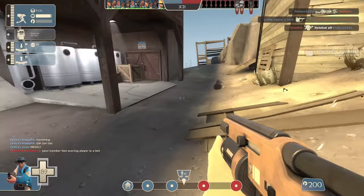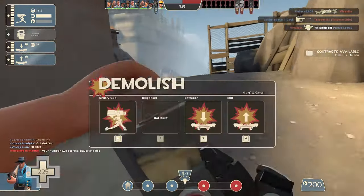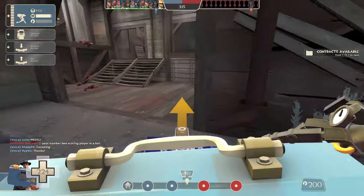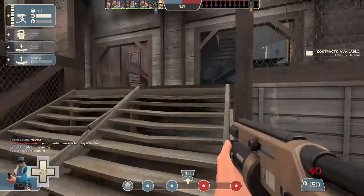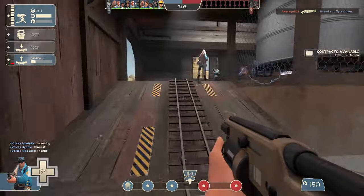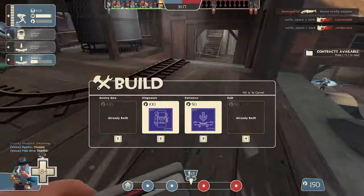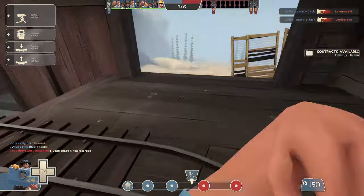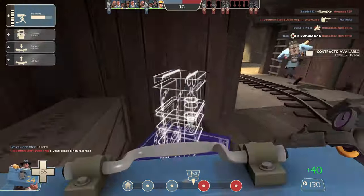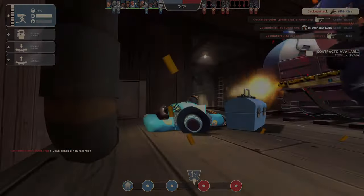I do think that the Widowmaker needs the same change I've seen proposed for the Short Circuit, which is not being able to get metal from the payload cart while the weapon's deployed. Because with the whole gimmick of having to spend metal to shoot, having an infinite source of metal reduces that downside — by the payload cart you get all of the upsides and none of the downsides. However, this isn't nearly as bad on the Widowmaker as it is on the Short Circuit.